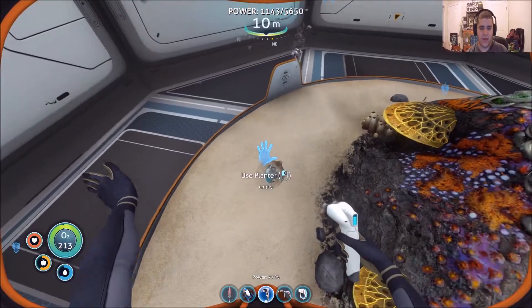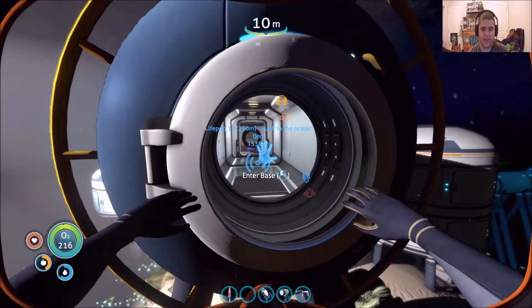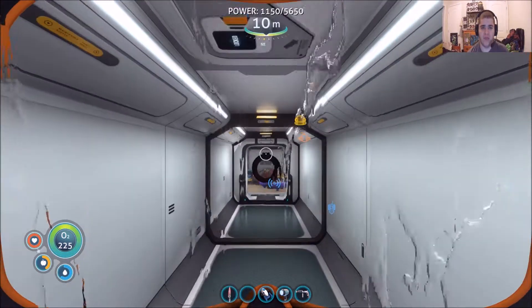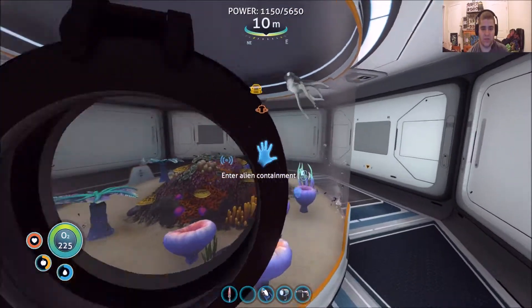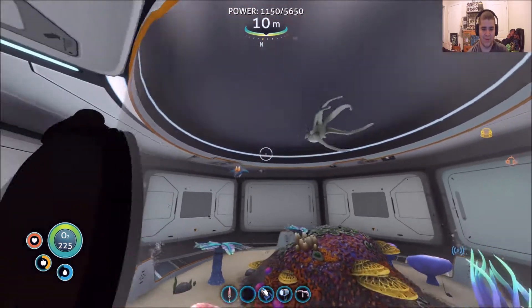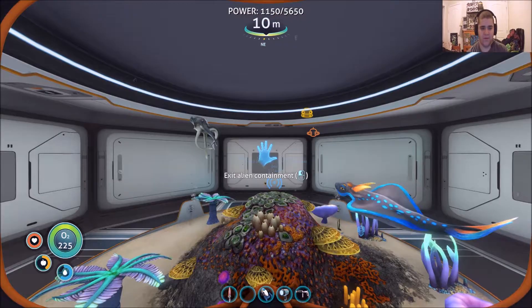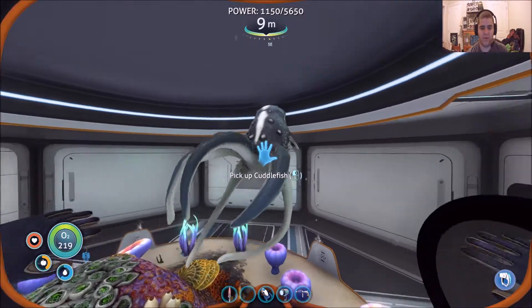Just drop him in there and he should hatch. It's going to take a while. After your Cuddlefish is hatched, the game will also tell you that your Cuddlefish has hatched. Look at him — looking good. He's so adorable. All you want to do now is go inside your alien containment center and pick up your Cuddlefish.